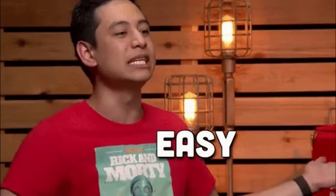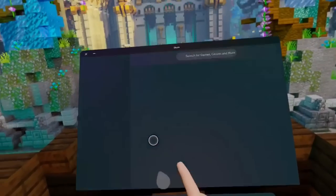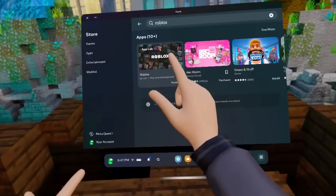First, we're going to address the easy part and get it out of the way. For those of you wondering how to get Roblox on your Meta Quest headset, all you need to do is go to the store app and search Roblox in the search bar. It should show up and allow you to download it for free.